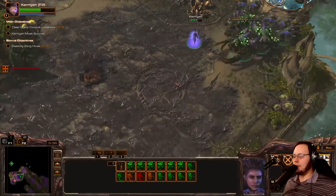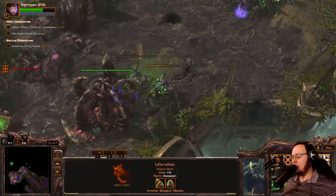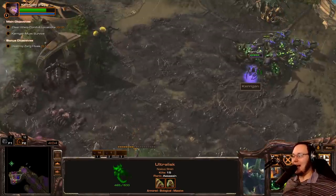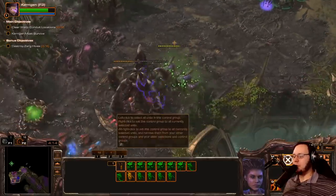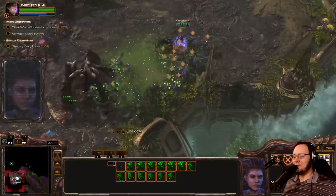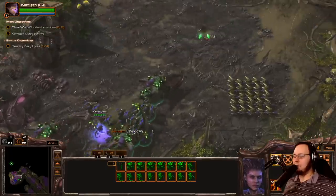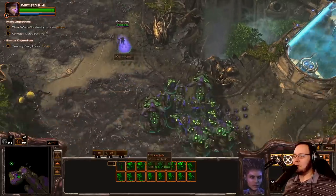One thing we can do now that we're here is send those two ultras — they will deal with the bonus objective and heal up with Tissue Assimilation: grants life equal to 40% of the damage dealt from normal attacks. Basically using the enemy as a shield battery. Once this goes down, we're going to get our bonus units. I'm hoping they're some more roaches and hydras. You get a giant mend ability when you do the bonus objectives — that's good to know. And you get a bunch of zerglings. I think I'm just going to bank up the zerglings for later.